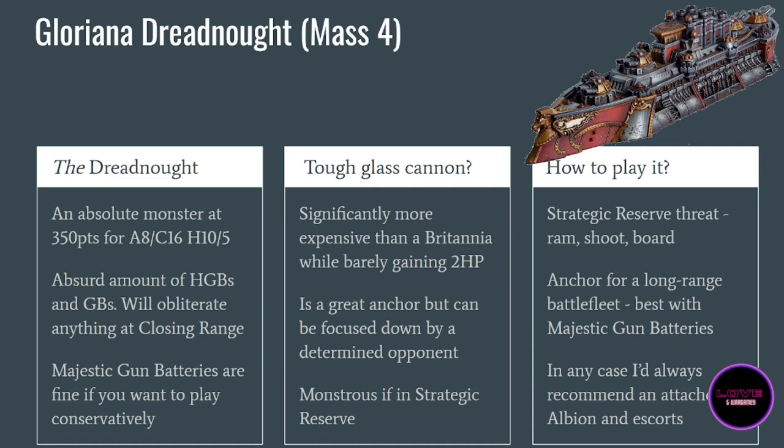If you manage to have an enemy on your left and one on your right, between the heavy broadsides and all the gun batteries you can link, you can reliably sink two smaller cruisers per turn — one on the left, one on the right. This thing is just devastating. There is also an upgrade: the Majestic Gun Batteries upgrade, which grants extreme range and better linking support value at long range.